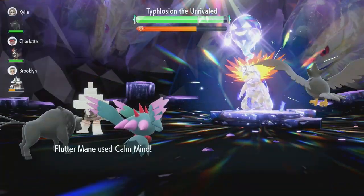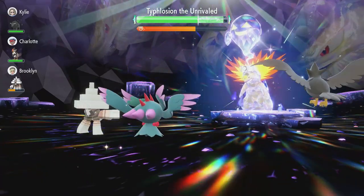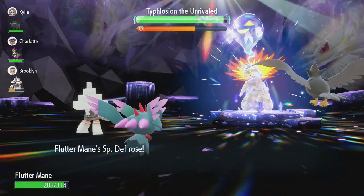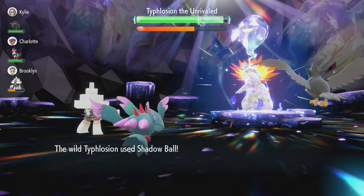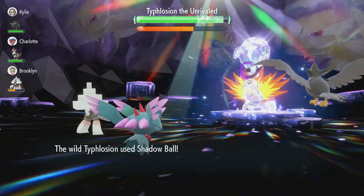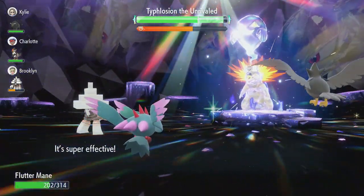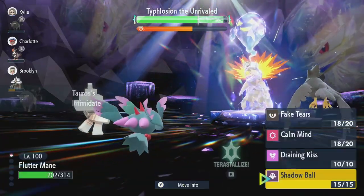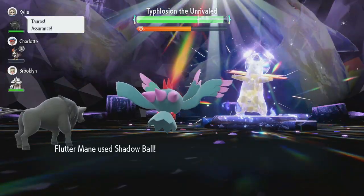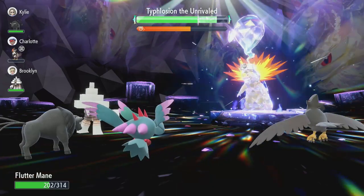Play Rough deals absolutely no damage to us, so we go for another Calm Mind. Dyfloshion is choosing these moves because every other move is less effective. Shadow Ball is going to be its choice — but at plus two Special Defense, that won't deal much damage. We basically want to keep using Shadow Ball until the end of the battle.